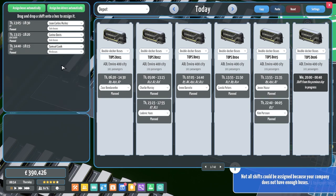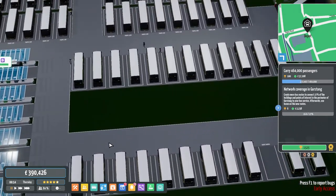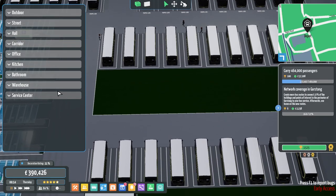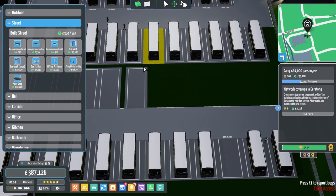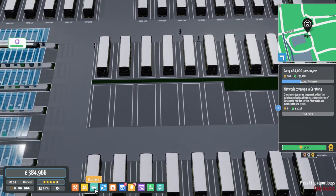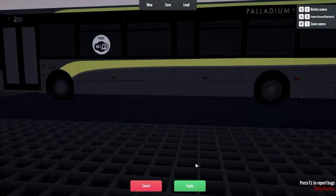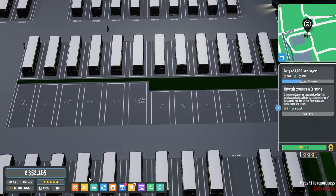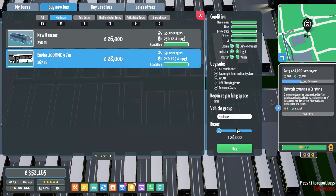We should have enough buses to activate that route. We do need more solar buses here — one, two, three, four, five, six — and then another six. Let's grab six of those and go straight in and buy six minibuses.